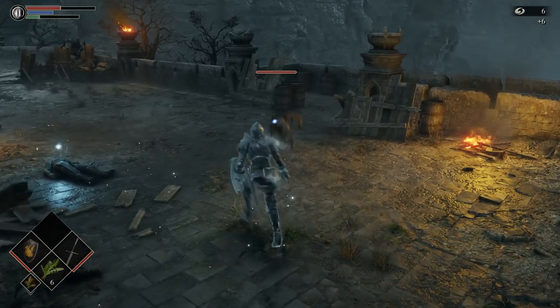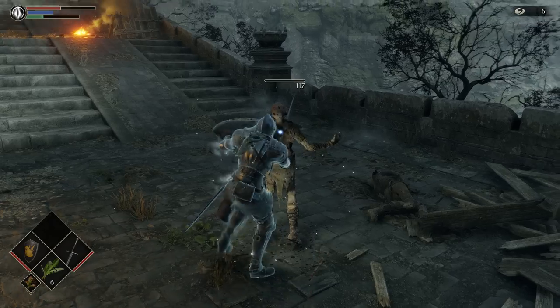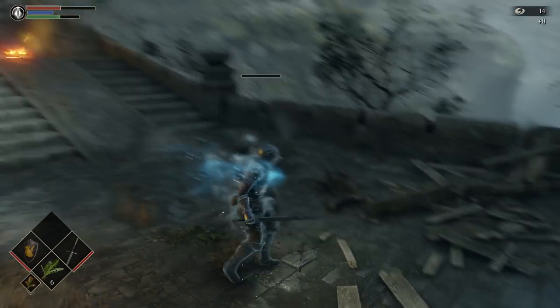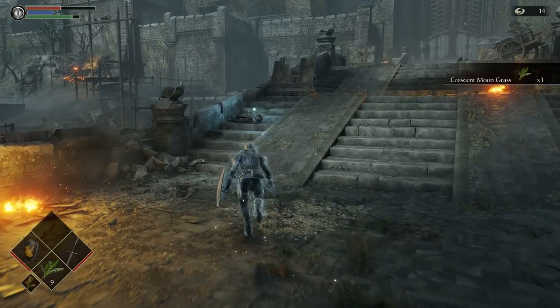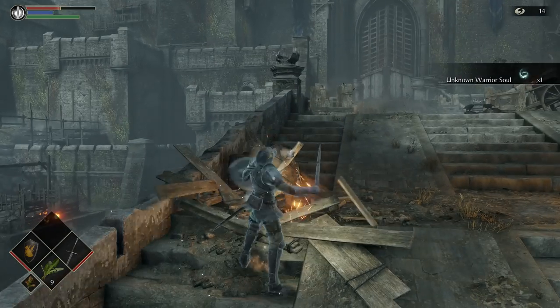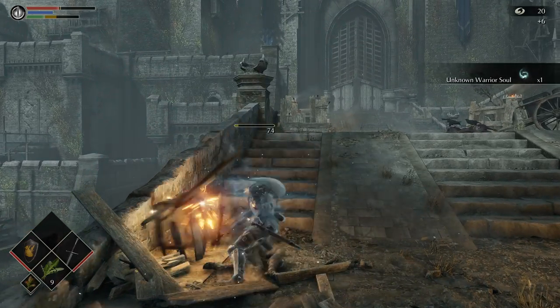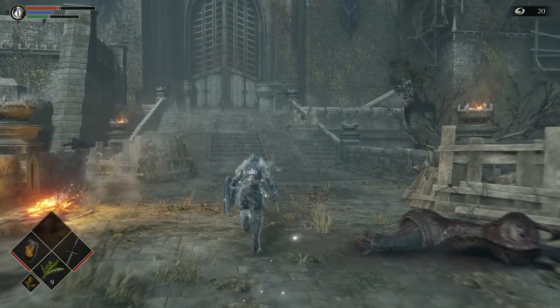Attacking, blocking and dodging all use stamina, so the player must always consider where they are, what they're facing and what their foes are capable of. Now these dreglings aren't particularly daunting — their patterns are relatively simple and their attack ability somewhat limited. Still, even these earliest enemies can pose a threat if the player loses focus.